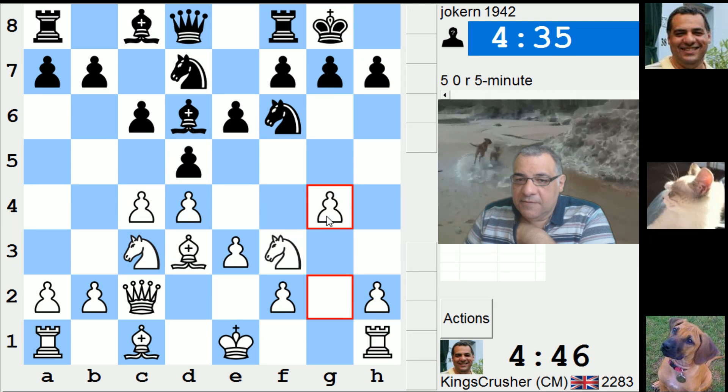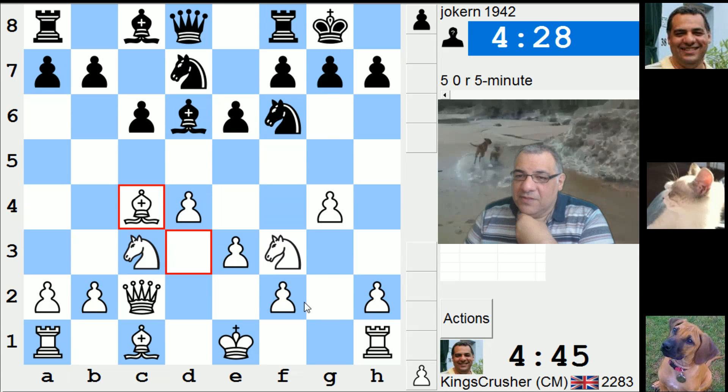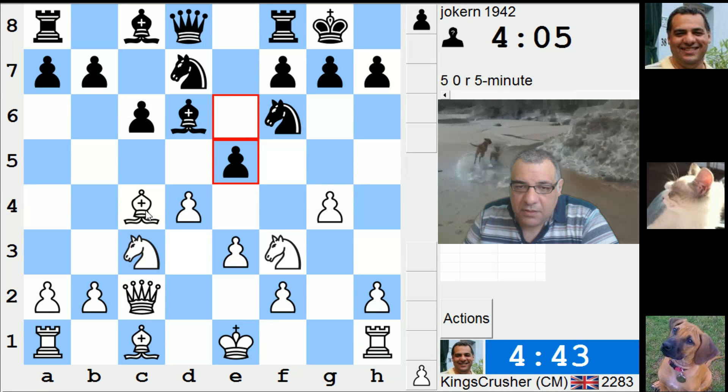Against the Slav - in fact he can't take here. Bishop h7, he can take on c4 though. Does he want to give me a g-file? You want to give King's Crusher a g-file? That's gonna be pretty dangerous. So knight g4, rook g1.